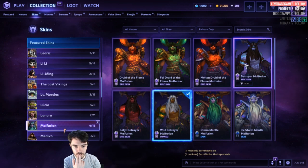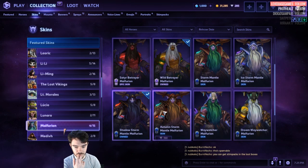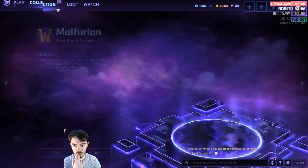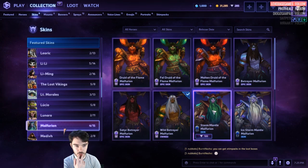Malfurion. We've got Wild Betrayer, Storm Mantle. We've got two Malfurion skins. I think this Autumn one is new. We've got these for the Master Skins. We do have a bunch of Malfurion skins.